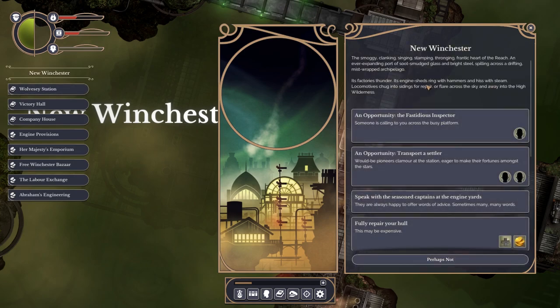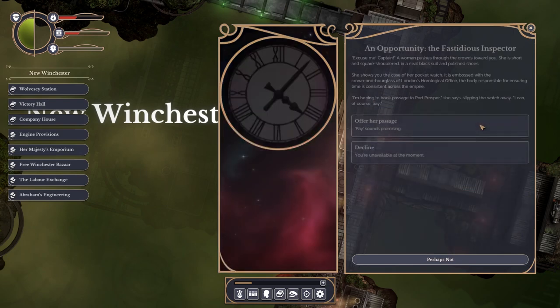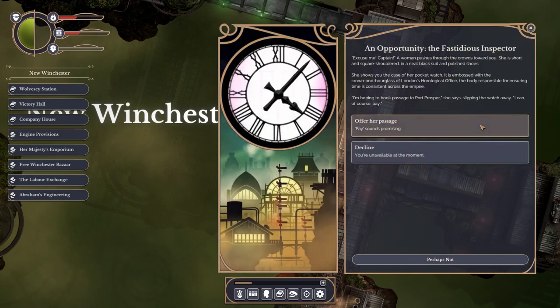An opportunity: the Fastidious Inspector. Someone is calling to you across the busy platform. A woman pushes through the crowds towards you. She is short and square-shouldered, in a neat black suit and polished shoes. She shows you the case of her pocket watch, embossed with the crown and hourglass of London's Horological Office - the body responsible for ensuring time is consistent across the Empire. She hopes to book passage to Port Prosper.